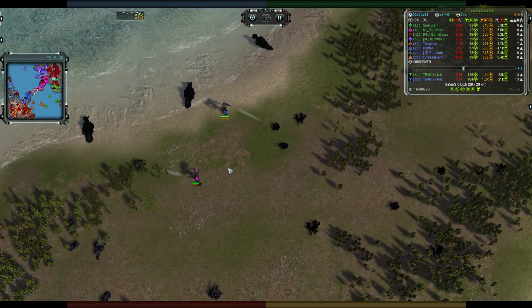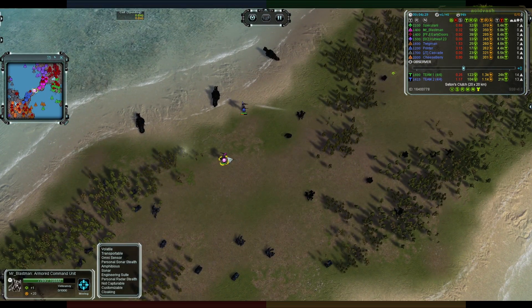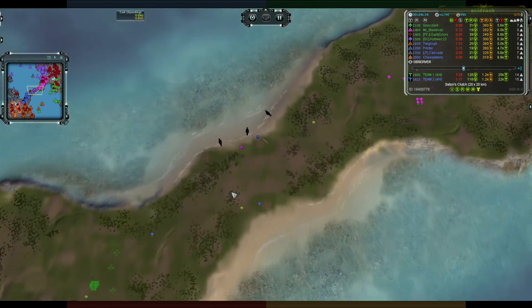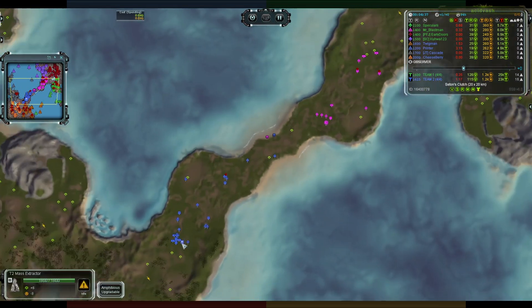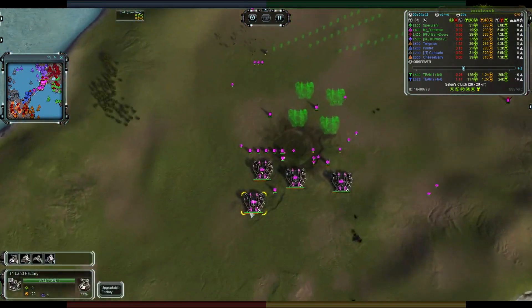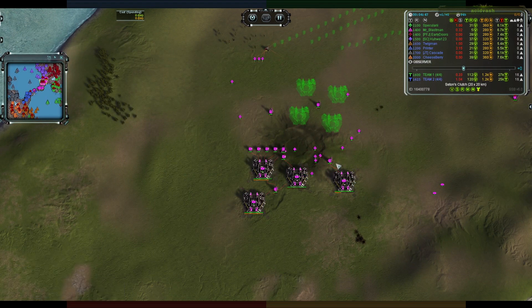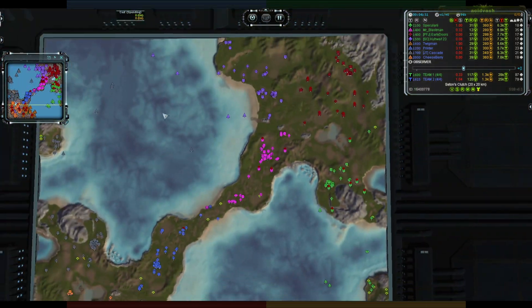In the middle these two guys are more focused on scooping mass and taking occasional shots at each other, basically ignoring it. It's going to be all about the units that come in. We now see three land factories in play for Printer, compared to four for Mr. Blast Man — he's doing mixes with that reclaim, having a good time.